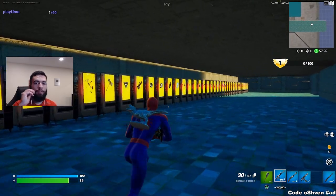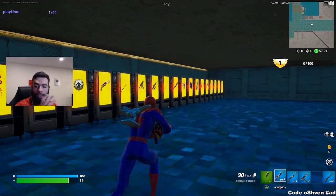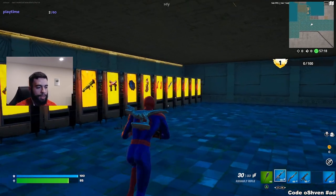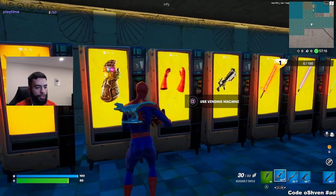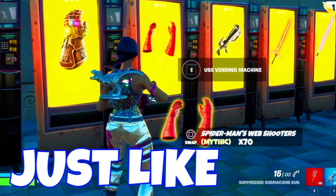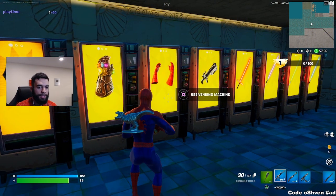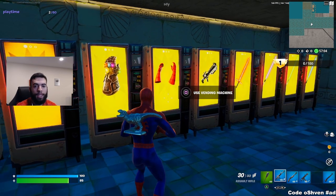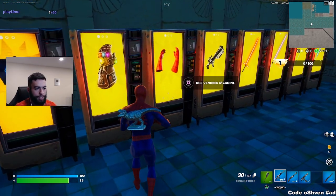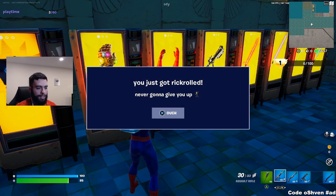According to this viral TikTok, after doing all the steps I previously showcased, all we've got to do is come over to the vending machine and claim this item — it should pop out and fall on the ground, and then we'll be able to use the web slingers. There's actually supposed to be a way to get the web slingers from here to battle lab. So we go ahead and use this — and unfortunately, guys, we got Rick-rolled. But there is a second map, so let's go ahead and check that out.